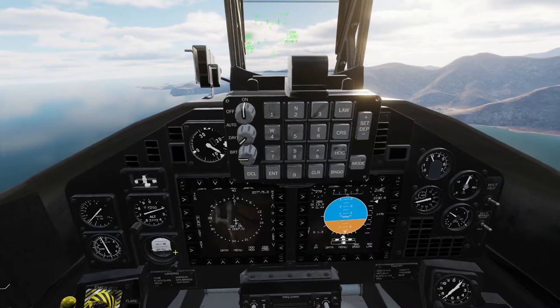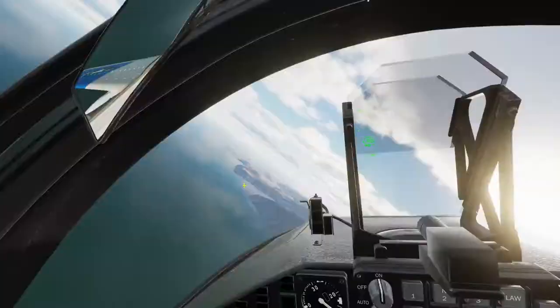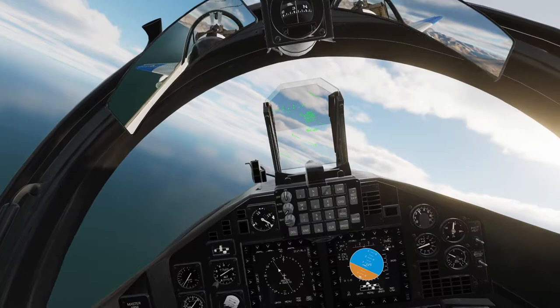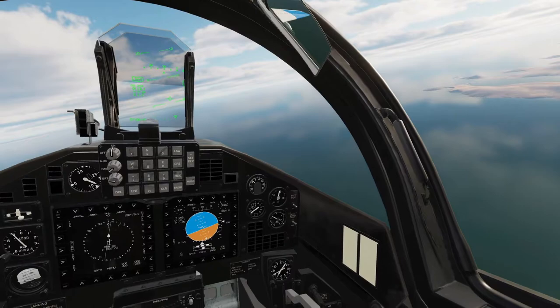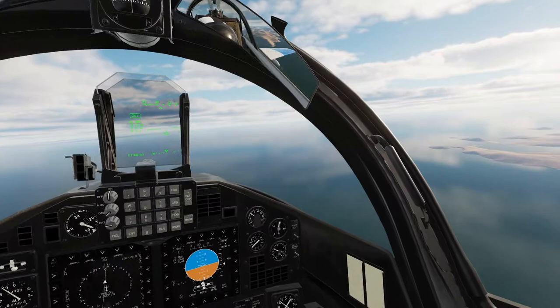Here I start exploring the cockpit a little bit and it looks really, really good. We've got two fully functional MFDs, which I had a time trying to figure out how to use. Fortunately there's not a whole lot to it — just a few various pages such as the nav screen, the SMS page, and then the instruments page, which includes the artificial horizon, the vertical speed indicator, and various other things like that.